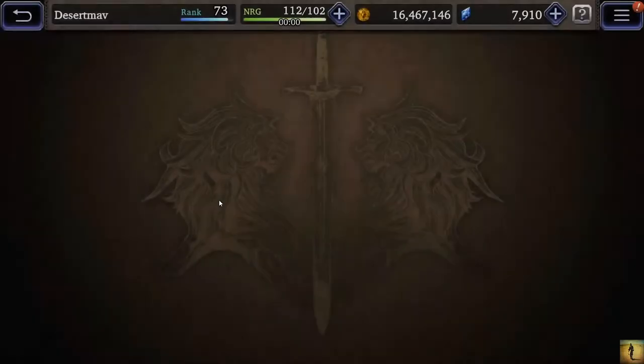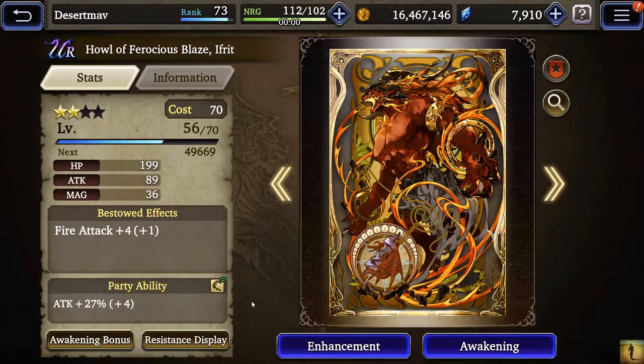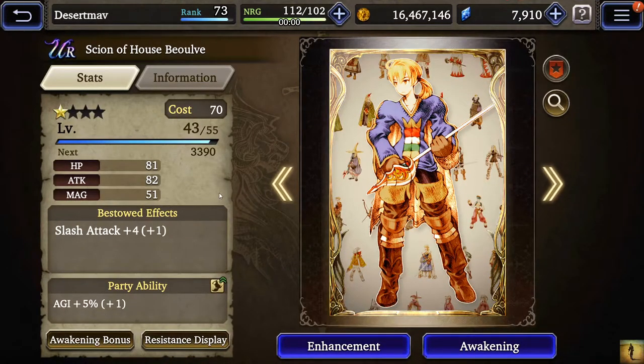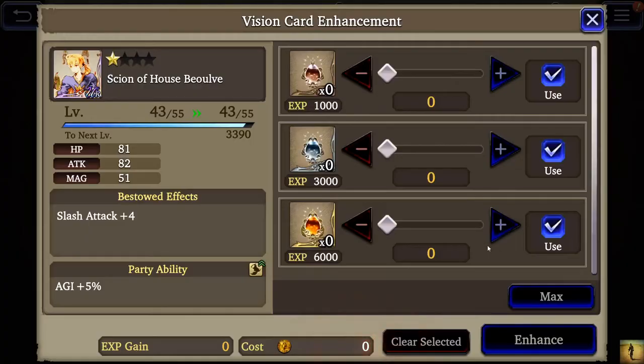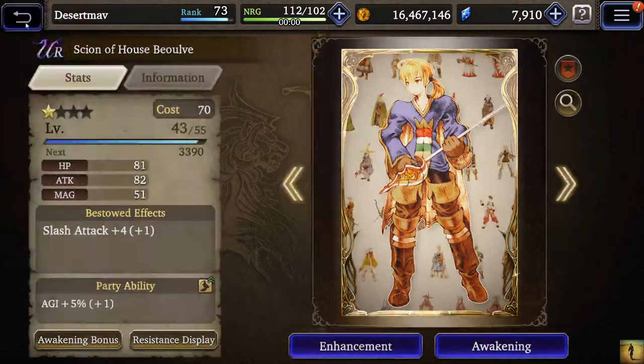Next up and the last part I'll show is my vision cards. I've gotten a lot of Ifrit — I've got him two awakenings though I don't have more shards for it since it takes three summons to awaken. He's got a nice 27% attack up. I don't have any good fire units so he just goes on whatever my auxiliary attacker is. I've gotten a little bit of the House Scion card, which is one of the best cards in the game — unfortunately it's limited. It's very good because of its agility percentage, which can get up to 15% if maxed out, plus slash attack +4, making it great for slashers.